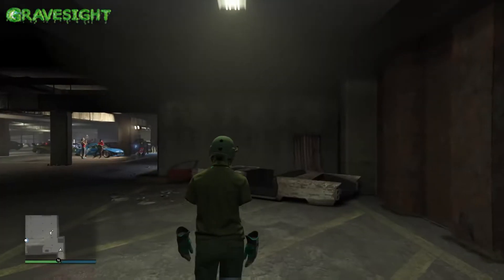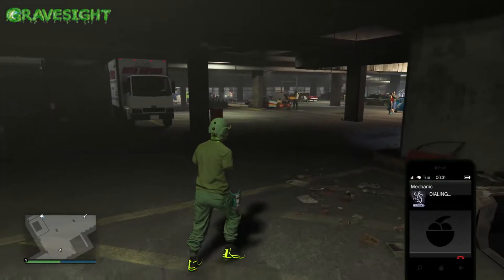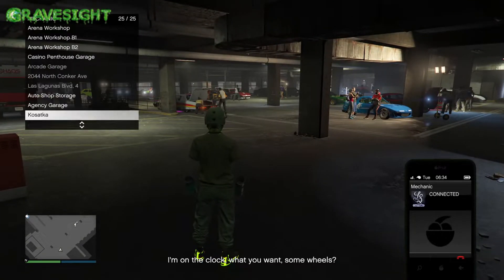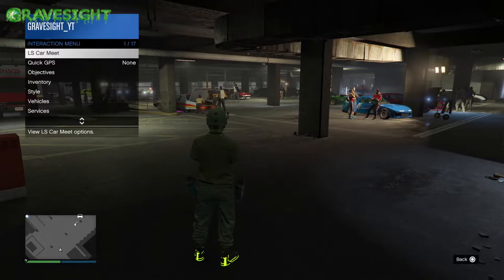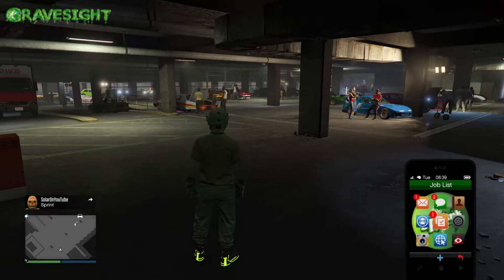Once we get into the LS Car Meet, we need to make sure our friend has a car in here, and then we need the car that we're transferring modifications to. I'm going to call up that F1 vehicle with the F1 wheels and put them on that Hot Ring Saber, which has the Binnys on it right now.